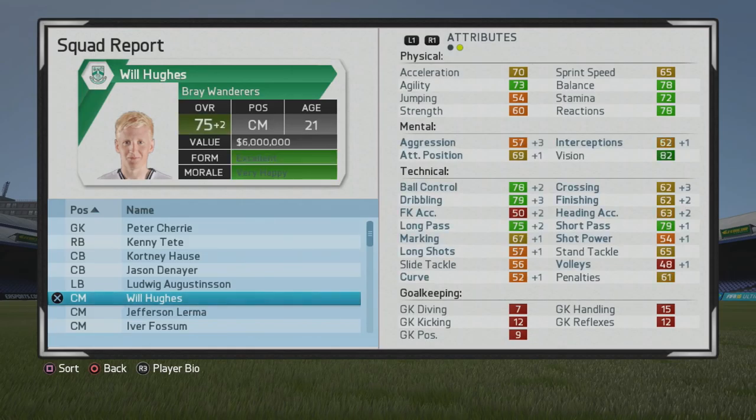You'll see his ball control and dribbling really have the ability to continue to skyrocket as you see here. End of year 1, 75 overall with ball control and dribbling approaching the 80 mark. Because of that, you can really play him higher up in the midfield as well — definitely can play as a CAM if needed. His vision is really skyrocketing as well.